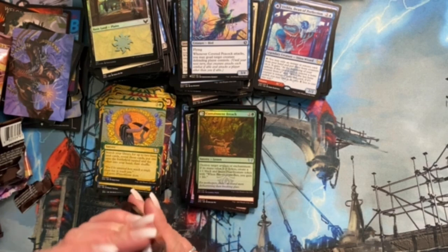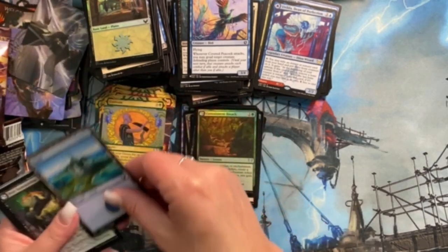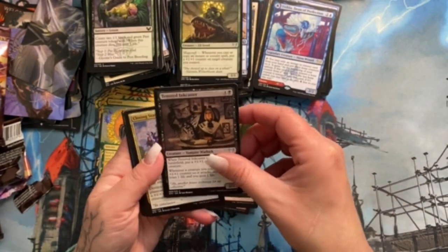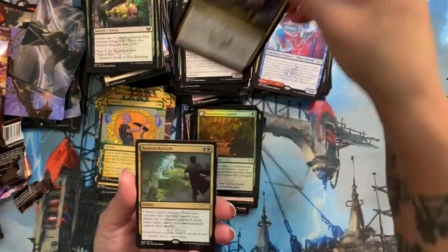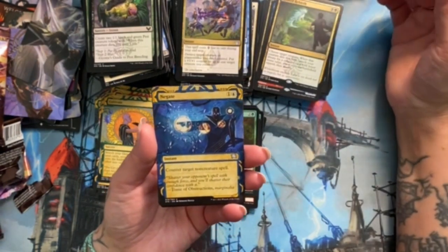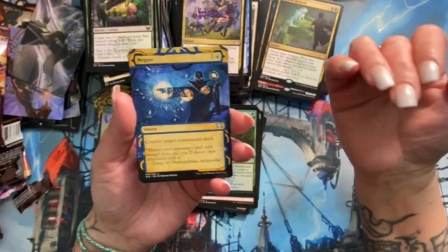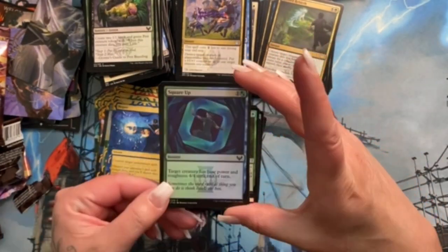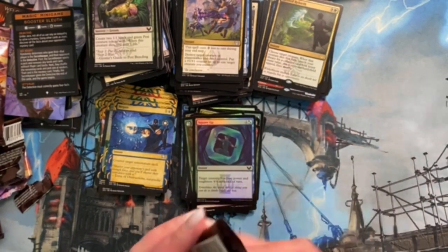I'm just nerding out so bad, I apologize! Getting through some commons. Corrack Wrangler. Tenured Inkcaster — very cool, I was wondering about the ink stuff. Closing Statement — neat. Rushed Rebirth is a rare here, that looks cool. I love Negate, I play a lot of Negate — this is so fantastic! Square Up is a fantastic little card and I am stoked for it. I like hybrid cards.